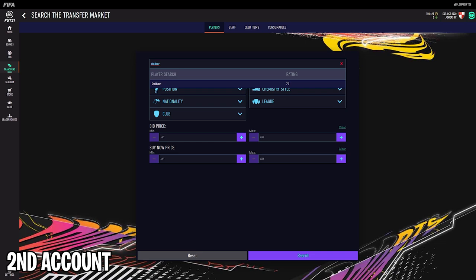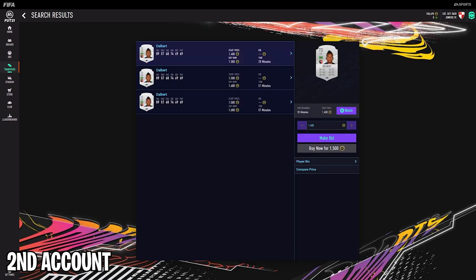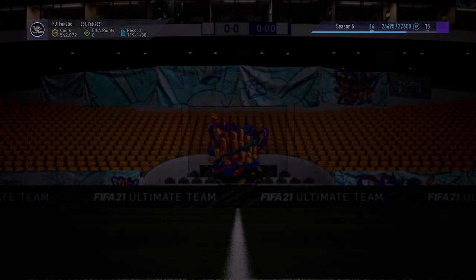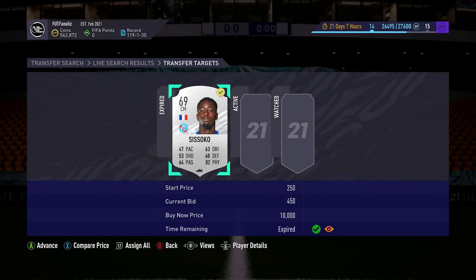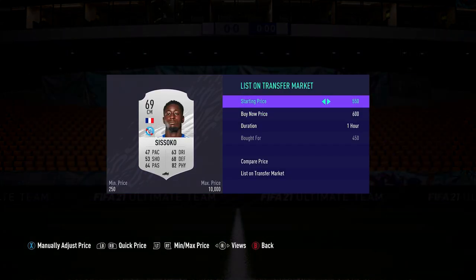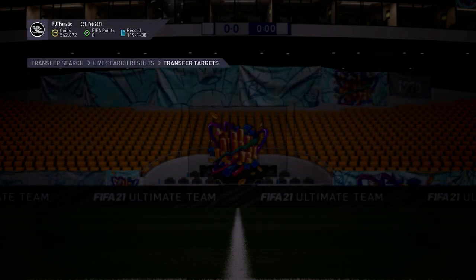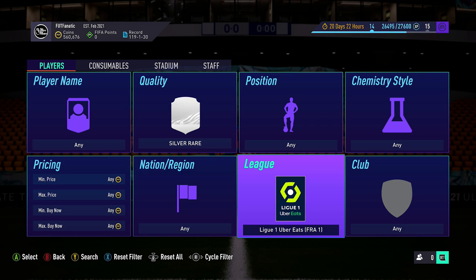For this trading method, it does help if you have a second account plus a tablet, laptop, or PC nearby. That way on your console you can browse silver players on the transfer market, and when a player catches your eye, on your second account you can quickly check the price. There have been a lot of occasions where I've only had about 10 seconds to check a player's price, and it's been much quicker to do that on a second account on PC rather than comparing prices on console. If you haven't got this, don't worry — it's not essential, it just makes life a bit easier.